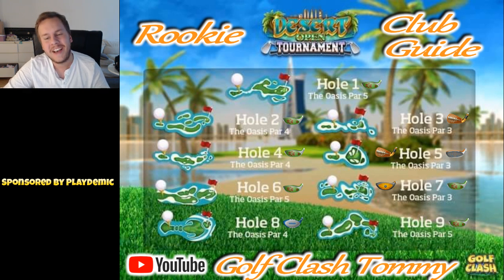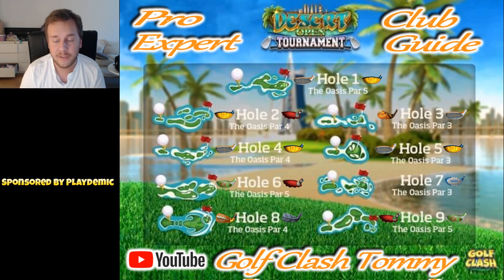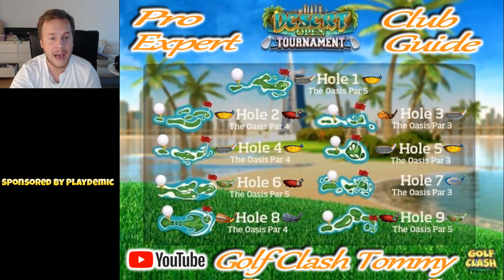This was the Rookie Division and we're going to go to Pro and Expert. When it comes to Pro and Expert, we're going to feature a different type of club setup. The reason is that you play from the second tee, which gives you more distance towards the pin and requires a better setup of clubs. You can see we have more Guardian, Sniper, etc. It's important to have those clubs well upgraded, especially in Expert - in Pro, at medium levels, but in Expert, often at really good levels.